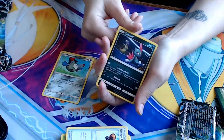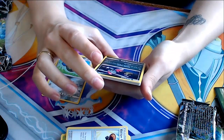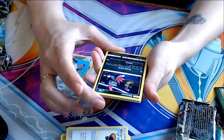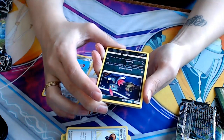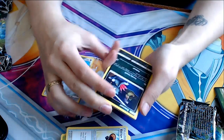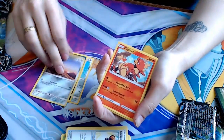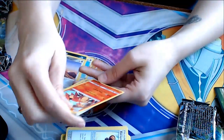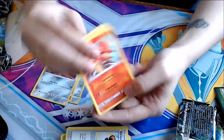Another Magnemite. Sneasel — Sneaky Smash: you can use this attack only if you go second and only on your first turn, discarding energy from your opponent's Pokemon. I like that. Alolan Diglett. Magmar — Controlled Burn: discard the top card of your opponent's deck. Flamethrower. Not bad.